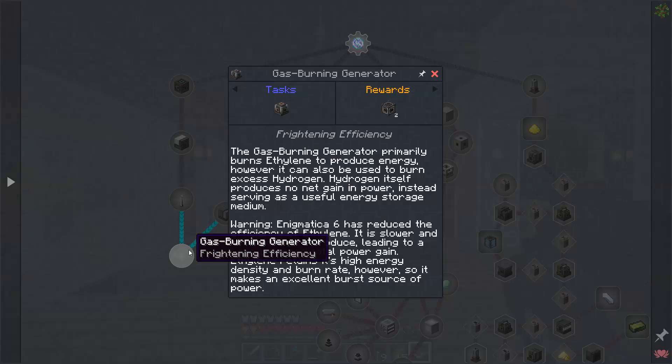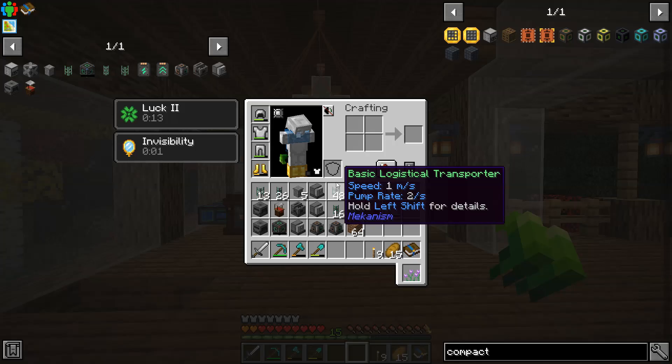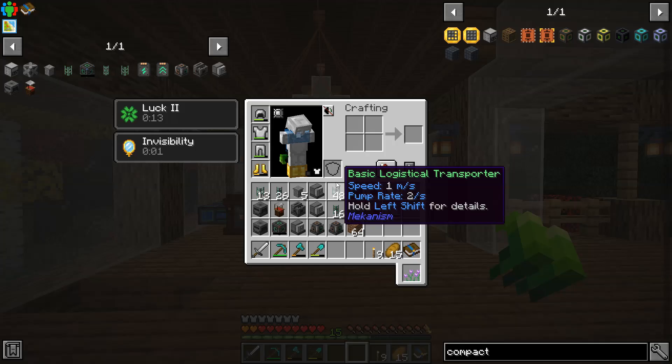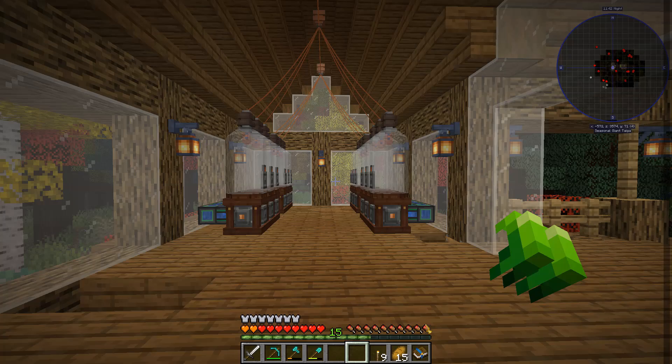It's a little bit unfortunate because I could have used some stuff from the gas burning generator quest today, like the quantum entangloporers, but I'll get my hands on those eventually. There's one other change I found pretty comical — the scarf of invisibility is now actually visible on me. It's this blue slightly opaque scarf right here. It doesn't look really fancy but I thought it was pretty funny because it's called the scarf of invisibility and I'm fully invisible because of it, but the scarf itself is not.